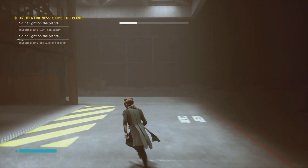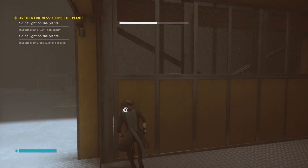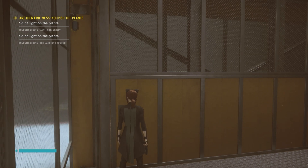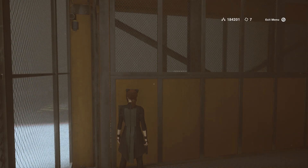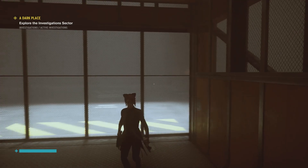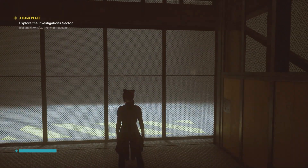Hey everyone, Steve from Staviver here with a quick guide to dealing with Hartman in Control's AWE expansion. This is the first time you see the big lug, unless you've played Alan Wake, of course, and it's pretty straightforward. I've done this on PC already, so now playing on Xbox One to get the achievements that aren't there.